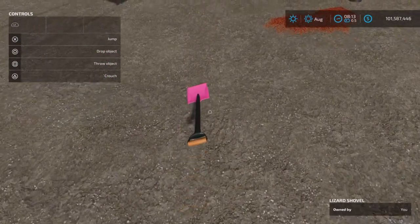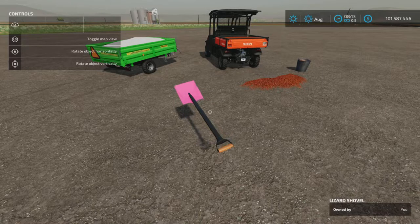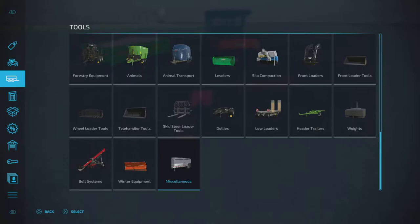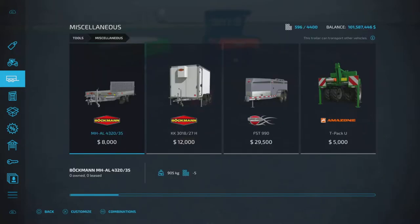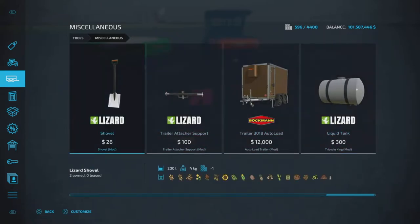It is a shovel — a square shovel, not a spade. You find it under Miscellaneous. Here it is: Shovel, 26 bucks, it'll hold 200 liters, so that's quite a large shovel. Pretty much anything that's not liquid it will pick up.